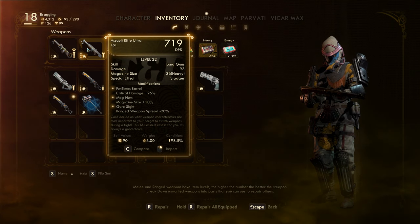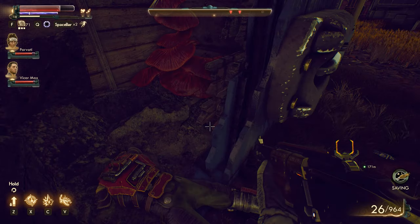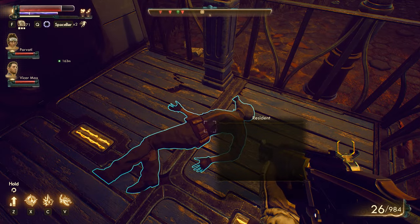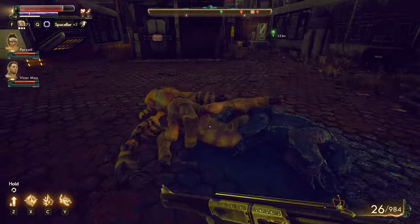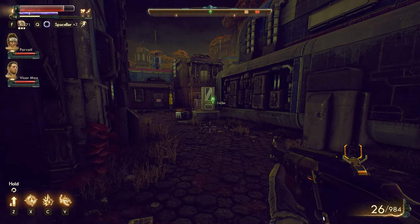Fun Times Barrel — critical damage. Magnum, plus 50% magazine size. Chiro Sight — ranged weapon. I think ours is currently really good, so maybe I'll consider giving that to a companion or saving it. But we took care of those manta creatures, which is great. Maybe from now on let's just keep their fighting style on aggressive — that seems pretty good, because they just stand around unless explicitly told to attack something.